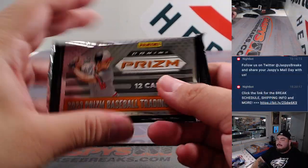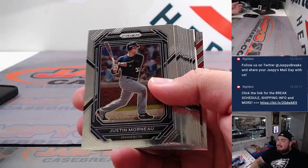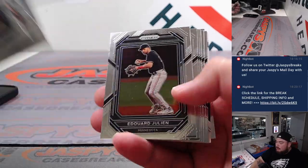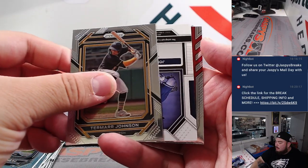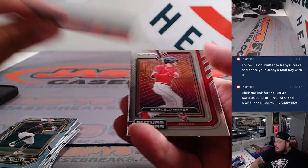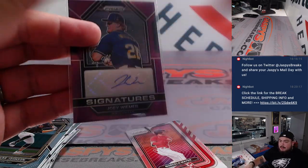Now let's quickly do the pack for the filler. Looks like you might have got an autograph, guys! Here we go — and to 99, Joey Weimer for the Milwaukee Brewers, going to Allen Murdoch. Nice.